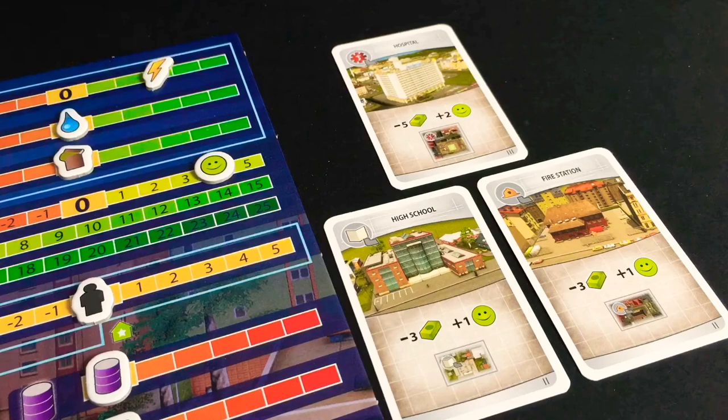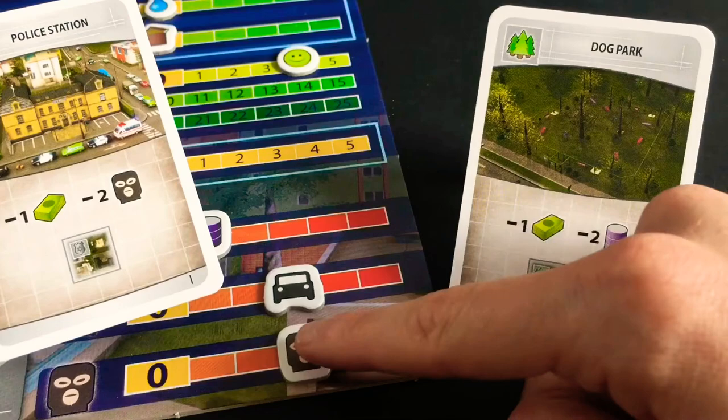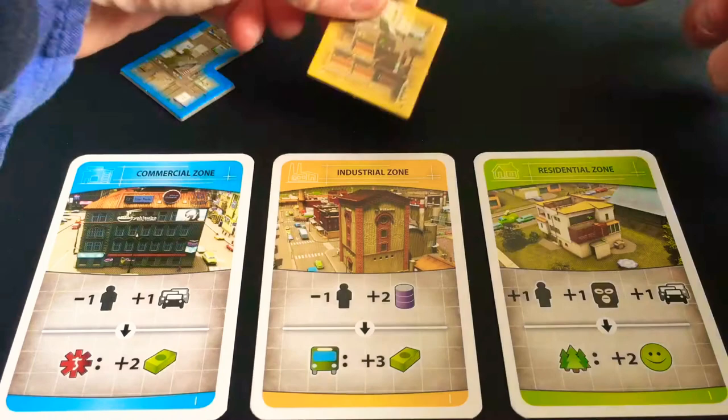You balance the books by building zones — commercial, industrial or residential. They're free, but they do have other costs. This industrial zone, for example, decreases unemployment, but increases pollution and crime.